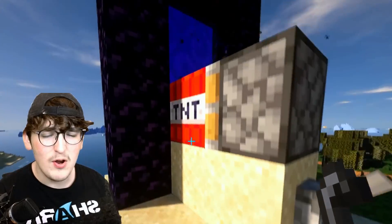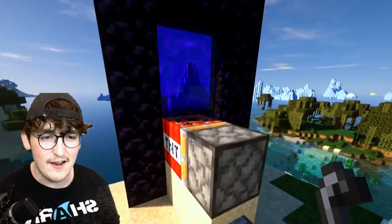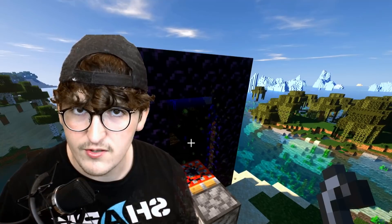Now check this out. If we go ahead and light this TNT and push the piston inside of the portal, this should create a very cursed block that literally nobody will be able to explain.